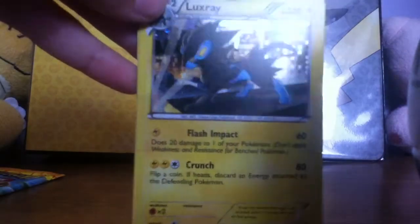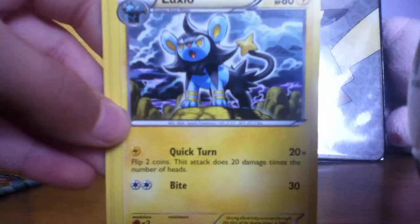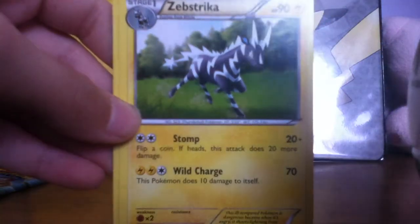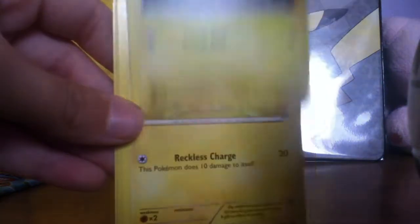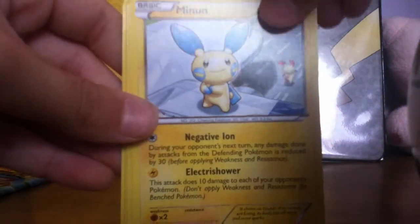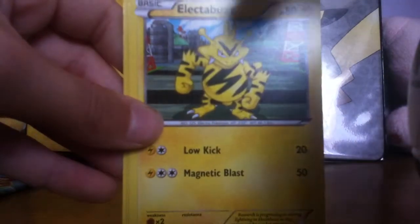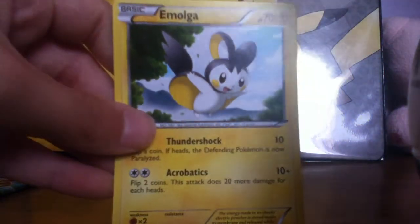Now let's go with the Luxray one. Got a Holo Luxray, a Minectrike, a Luxio, Zipstrika — I have this but I think it's the Holo version. Blitzo, so cute. Shanks, Minum, Minum, Electabuzz, Joltec, and Emolga. All electric types.